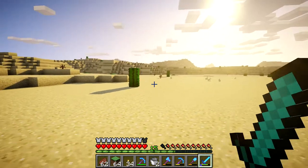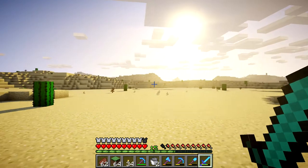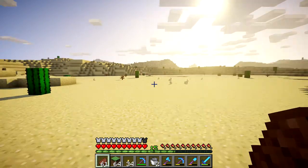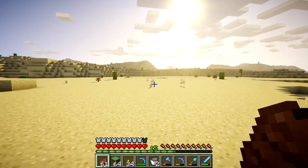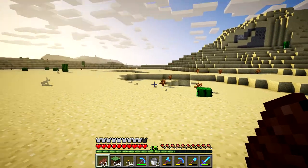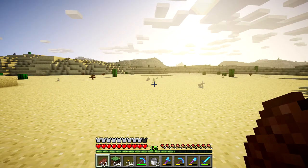Let me kind of paint a picture for you. The idea behind this town is that there was once a civilization here built out of stone, and the shifting sands of the desert have slowly covered the city. The city has faded away — it's a bit in ruins.